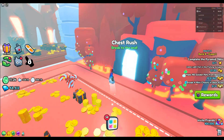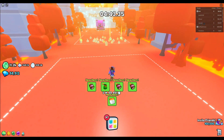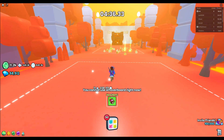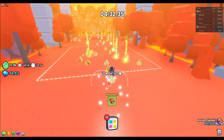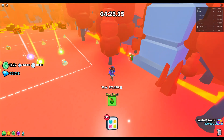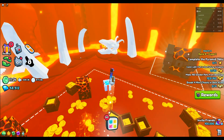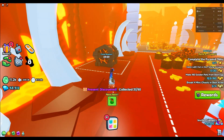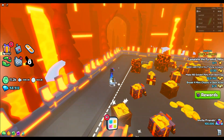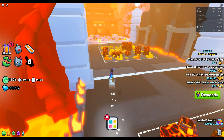Next one's in the world 45 obby, so let's see if we can get it. You have to break four chests and it's gonna be on the right right here. The next one is in world 46 and it's going to be in the little skull right here next to the dragon. The next one is in world 48 and it's going to be in this far corner right here, next to what almost looks like devil horns but I think it's just some kind of rock.